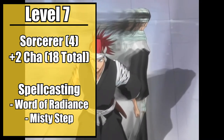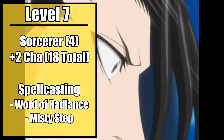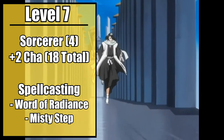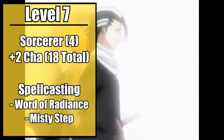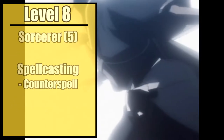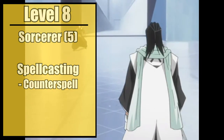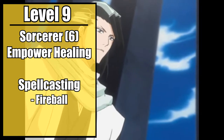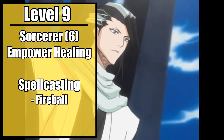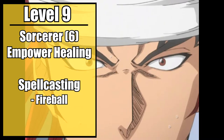You also gain an additional cantrip and spell. Take Word of Radiance and release your spiritual pressure outwards so that anything within five feet of you suddenly suffers an explosion of raw pressure, driving them back and crushing them. For your spell, take Misty Step, emphasizing your skills at flash step even further by allowing you to teleport anywhere within 30 feet that you can see. Fifth level sorcerers gain their first third level spell. Take Counterspell for the moments when you just need to say Dankū against an incoming spell from your opponent. Sixth level Divine Soul Sorcerers gain the Empowered Healing feat, allowing them to spend sorcery points to reroll any healing spells that you or anyone within five feet of you use. You also gain an additional third level spell. Take Fireball, and now you have your Sōkatsui for a nice big swirling nuke of blue fire.